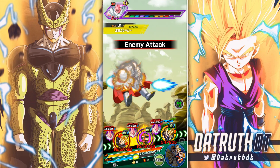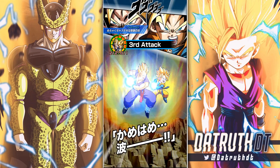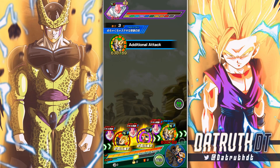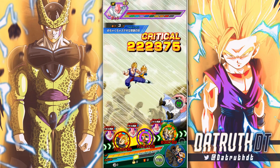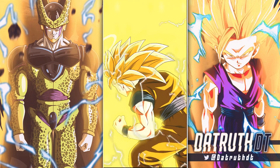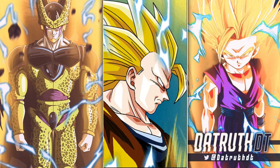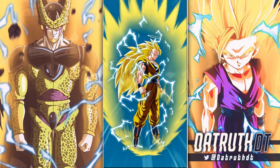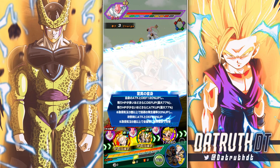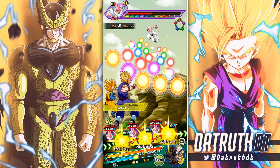LR Gohan and Goten made their return on Global last night on the Christmas banner, which I think is very solid — giving out free multis and tickets at very high value. Your chances of pulling Gohan and Goten aren't great, and your chances of pulling Super Saiyan 4s aren't great either, but there's a high amount of value in that banner, especially if you don't have any copies of those Dokkan Fest LRs.